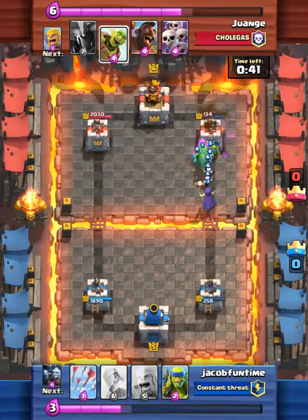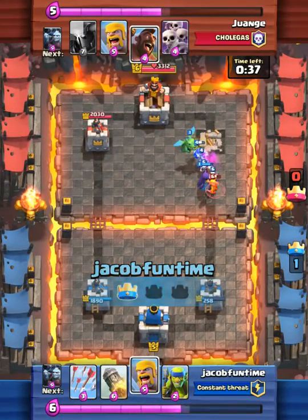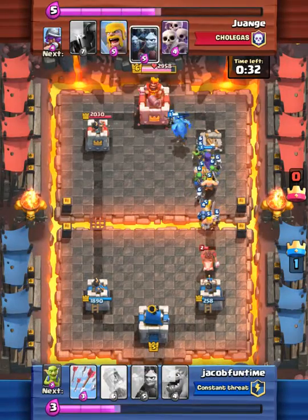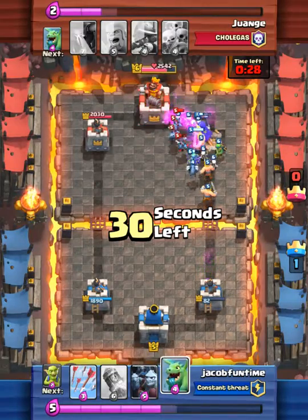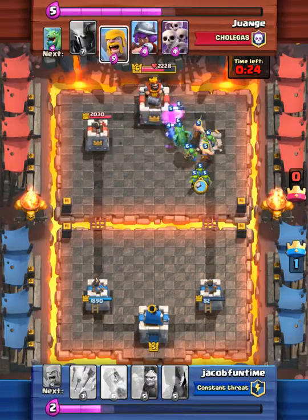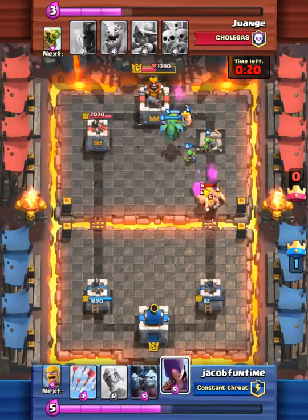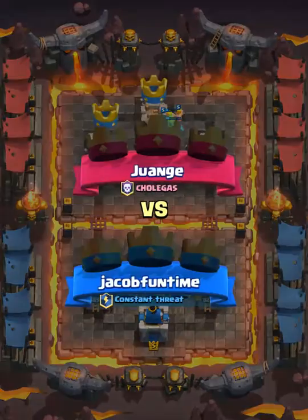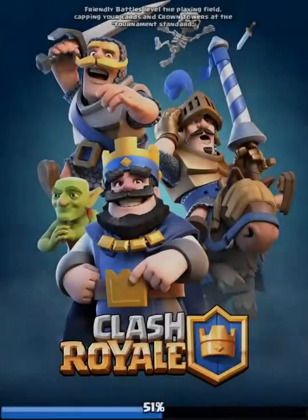Our witch died but we're going to take out his tower. Now we're going for the three crown! He dropped his hog rider — I thought it was going to take out our tower. Oh my gosh, we got lucky. It doesn't matter anyways because if you look, we're going to get the three crown. We got three crown against a level 6!